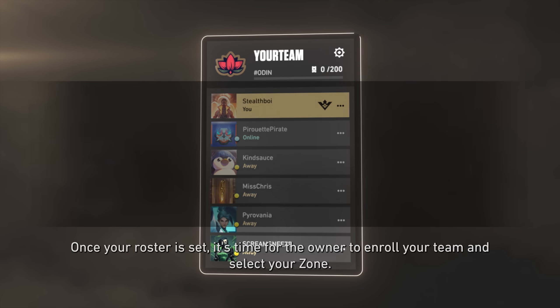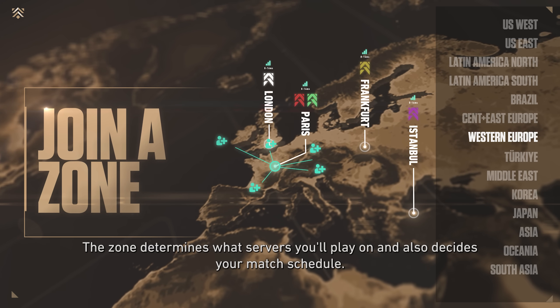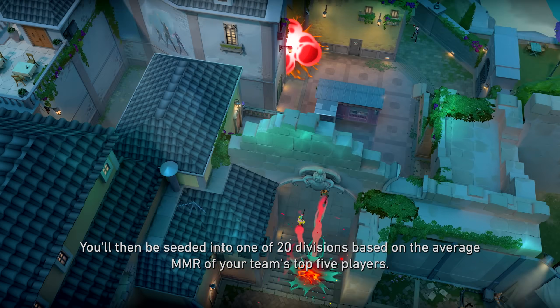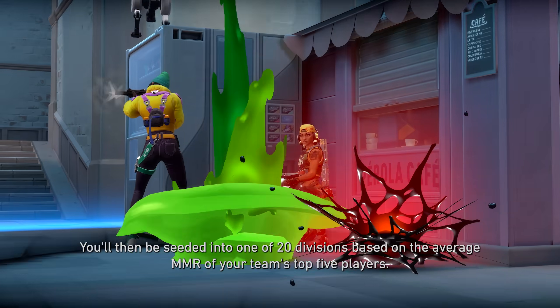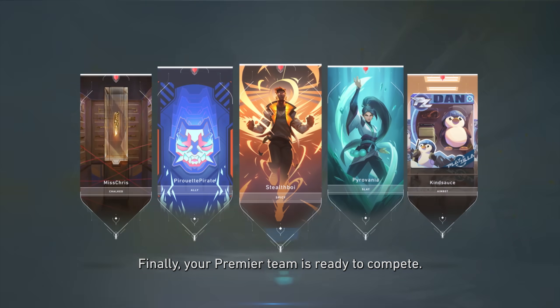Once your roster is set, it's time for the owner to enroll your team and select your zone. The zone determines what servers you'll play on and also decides your match schedule. You'll then be seeded into one of 20 divisions based on the average MMR of your team's top five players. Finally, your Premier Team is ready to compete.